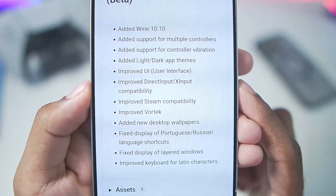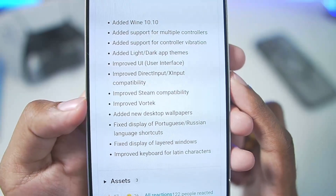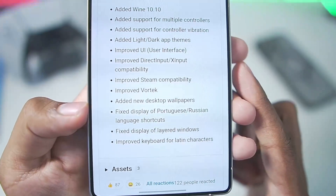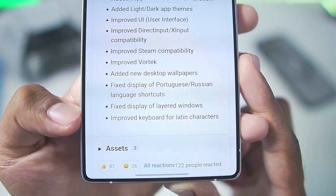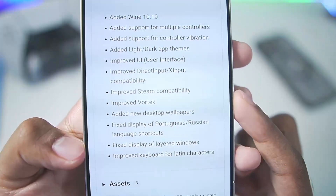The update also brings improved UI, improved DirectInput as well as XInput, improved Steam compatibility, improved Vortex, new desktop wallpapers, display of Portuguese and Russian language shortcuts, fixed display of layered windows, and improved keyboard for latent characters.